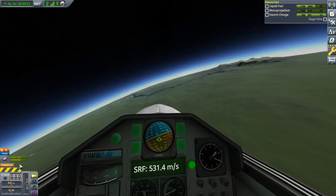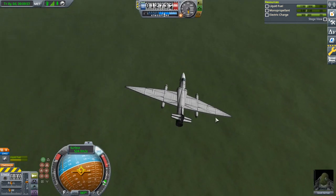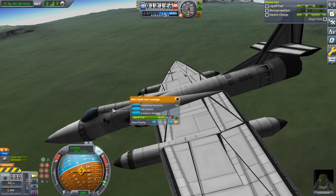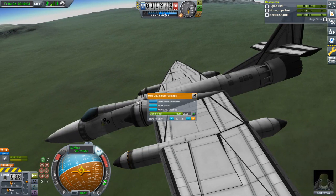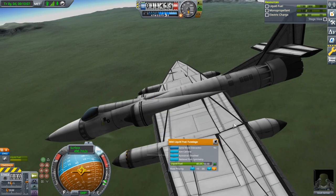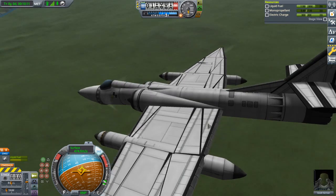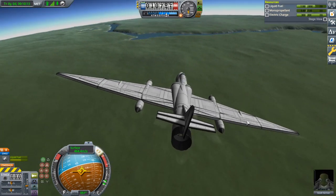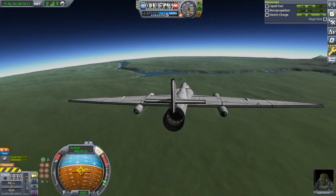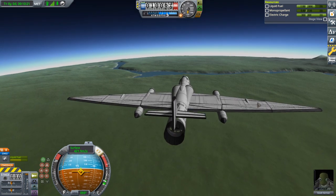You might notice this fuel gauge says I've used significantly more than 20 percent. That's because not every tank on this plane starts full — this one is empty. That's for weight balancing purposes. Every other tank is completely filled when it starts, so you can look at the ratio of any particular tank to see what kind of level of use we're talking about.